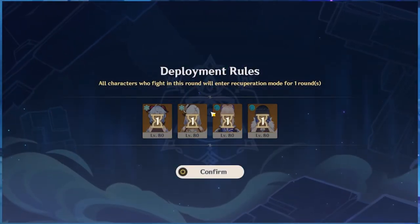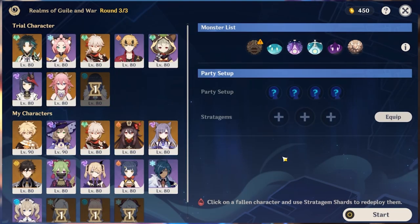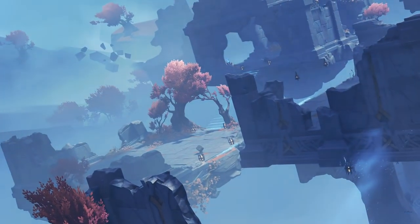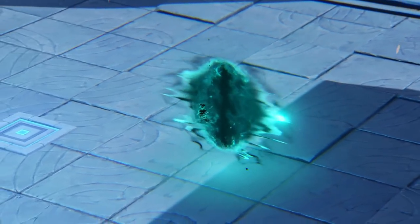If you use a character in a single domain, you can't use that character again in the next domain. That same concept applies here too, so you'll have to keep changing your characters in each round and each wave. This makes it a little tricky for low-level characters, but not for high-level characters.